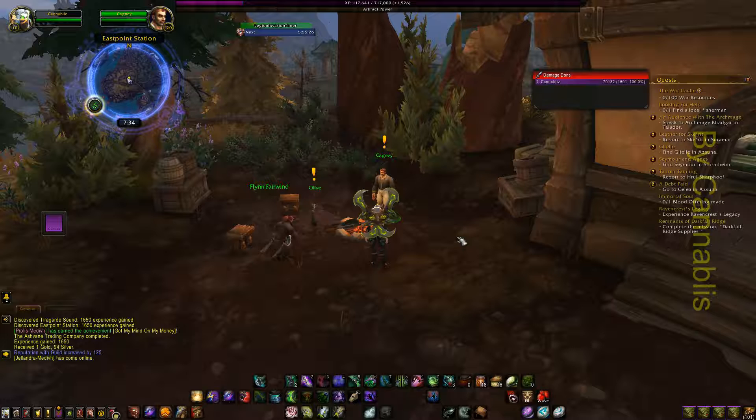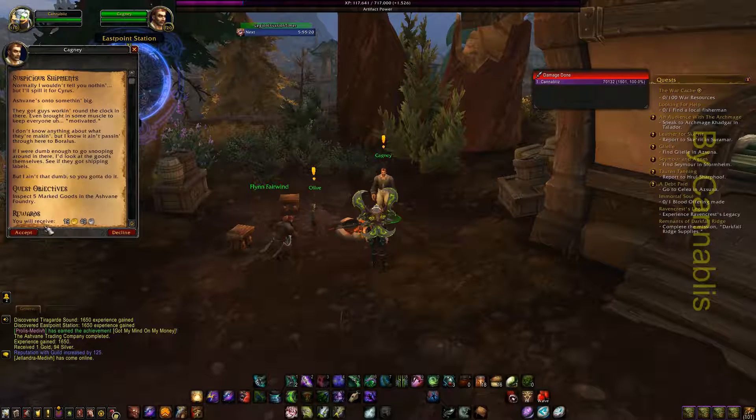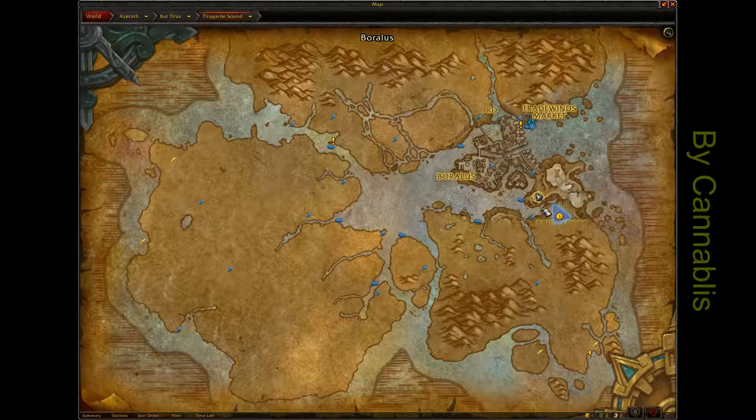Welcome to How It's Done. The quest we're doing is called Suspicious Shipment. This is where we are, and this is where we're going to go. There are all three quests that you can pick up right from this spot as well. So let's go.